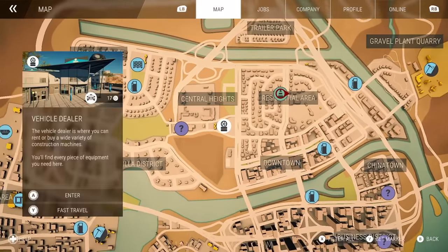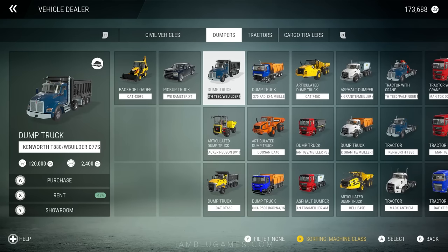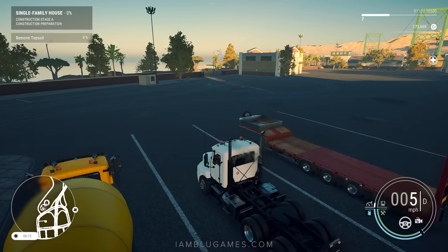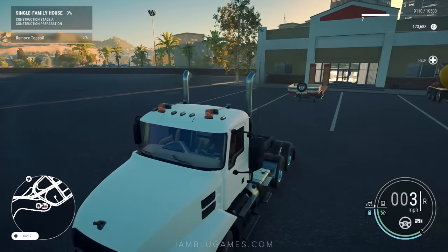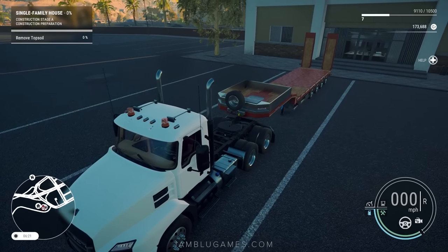Let's go into the map to the vehicle dealer, which is right down the street. I'll cycle the filter by machine class and go find us a dozer. Here are the dozers — they're going for about 4,900 credits per day. Before we get to the fun part, we've got to prepare. One of the things we need to do is pick up the dozer we just rented. I have this Mac freight truck, and I'm going to back into our trailer.